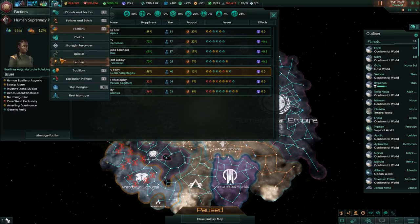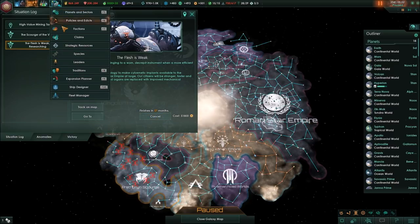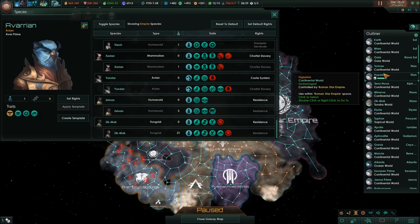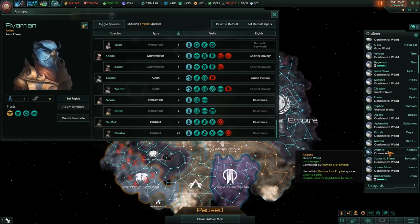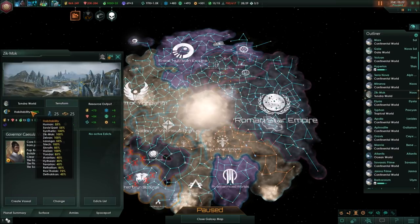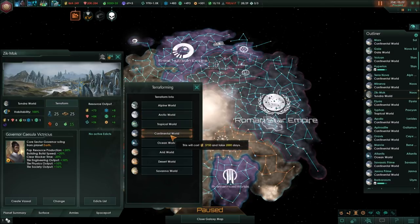So what we're going to do is we're going to have to change a few things. First and foremost, we're going to finish this research - 'The Flesh is Weak.' The cybernetic implants that our father had stopped for a long time, he stalled this progress, and we're finally going to start and finish it. We also need to look at our species. The planets in our core worlds are continental, continental, there's a Gaia world, Hiperion is a continental world, we've got a tundra world, a tropical world and an ocean world. The ocean and tropical world will stay because we have 95 habitability, but on the tundra world humans only have 55 habitability. So we're going to terraform Zikmok to a continental world and we are also going to enslave the two species we have here - the Zelvan and the Zikmok.